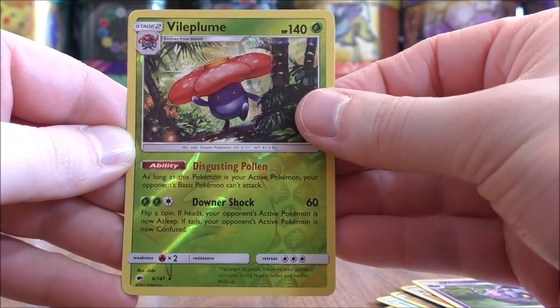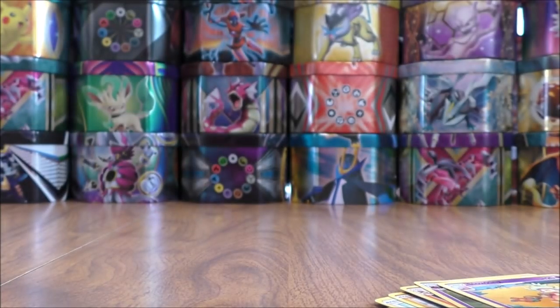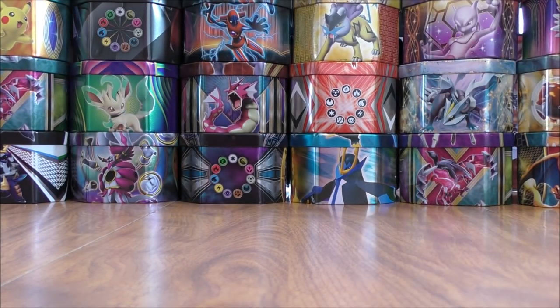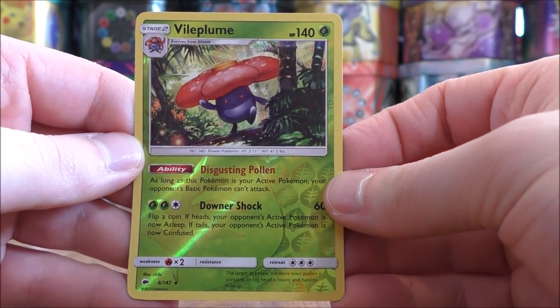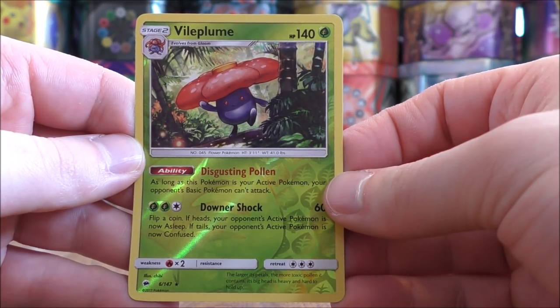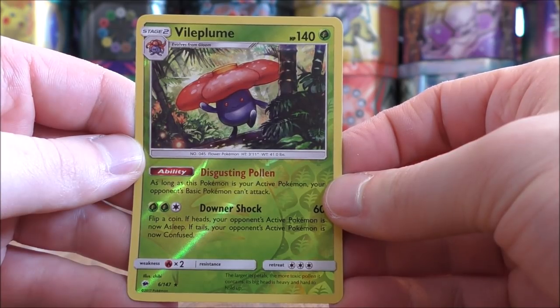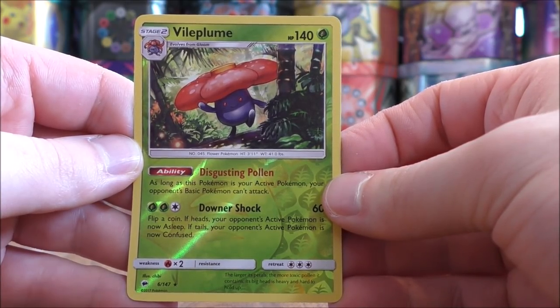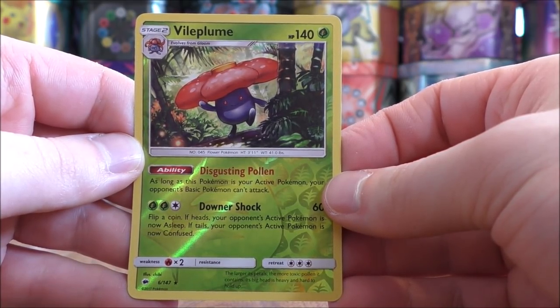I will not be shut out from this tin opening — this is a rare, and the final card would be a Slowking. So the one good pull of the opening would be the Vileplume, Rare Reverse holo. This is a competitive card; I've actually built this deck on the online TCG. It is similar to a Zoroark control deck where you're limiting what your opponent can do. Its Disgusting Pollen ability says: as long as this Pokemon is your active Pokemon, your opponent's basic Pokemon can't attack. So with the popularity of Tag Team GX, this is a great card.